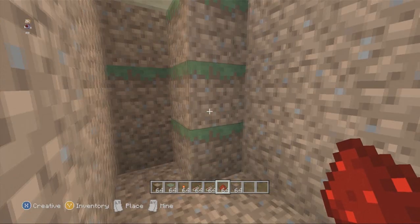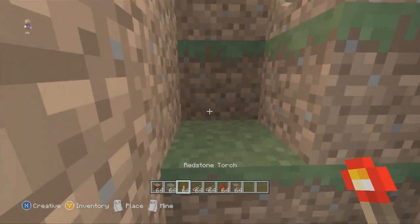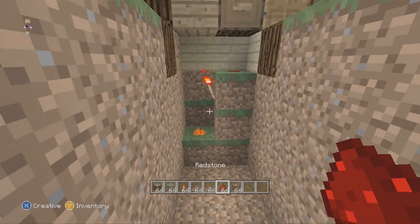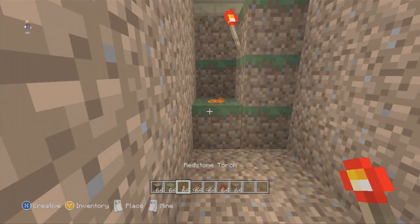Your next step is to get out your block — your grass block, whatever you're using — and put it right there like an L-block like Tetris. Put a torch on that one and a redstone on that one. If you're not following fast enough, just pause the video at any time.